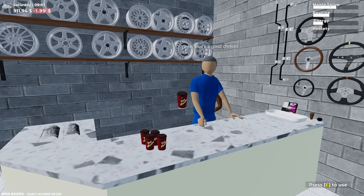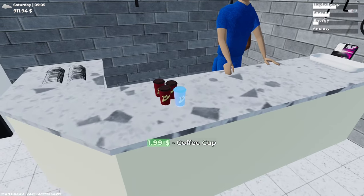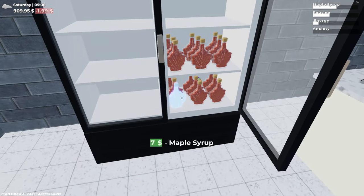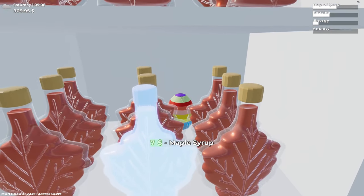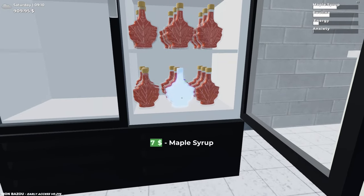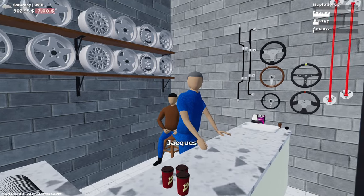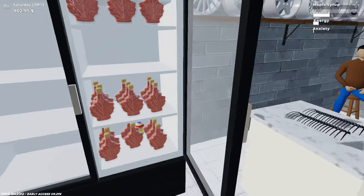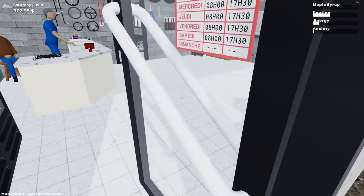I wonder if he says anything if I buy something... oh, maple syrup — there's an Easter egg in there! I can't get to it. That's sneaky — you have to buy these maple syrups just to get to that egg. I just bought maple syrup and you're not going to say anything, dude? I might leave finding the egg for episode 10 actually.